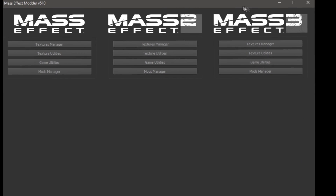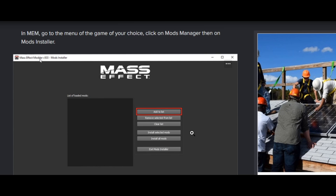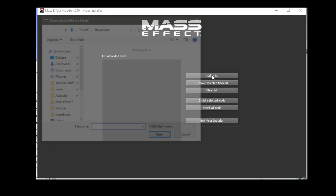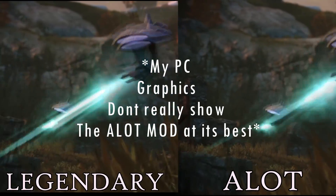The next program you need is the MEM — I'll put a link to this in the description for a detailed guide on how to set it up. Once all the files are downloaded for use in the MEM, they will need to be extracted first and then you can import them. Once the program recognizes the files, you can go ahead and install them. And then you wait again. The lighting is improved along with the textures, giving you a nice crisp clean looking game.